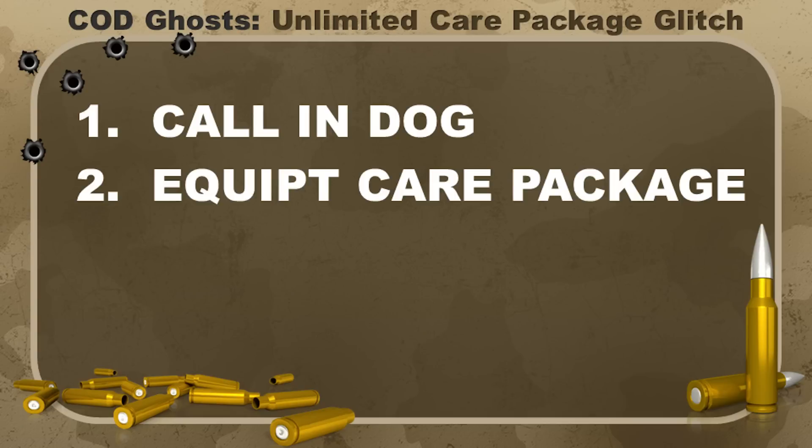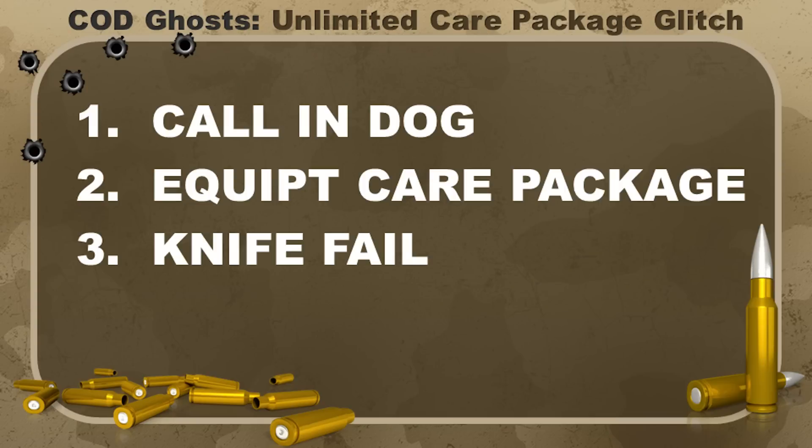Step 3: while sprinting, run up and get a knife fail. So that's it — three easy steps: have your dog called in, equipped but do not call in the care package, and sprint up while the care package is in your hand and get a knife fail.